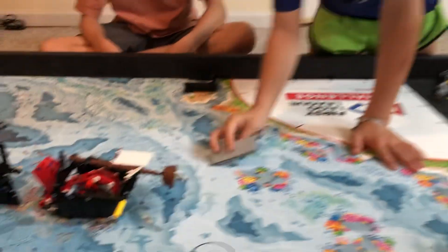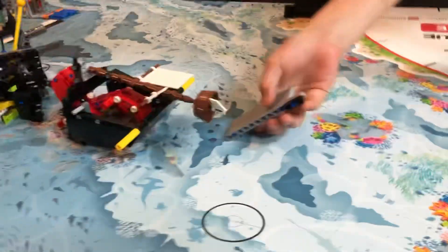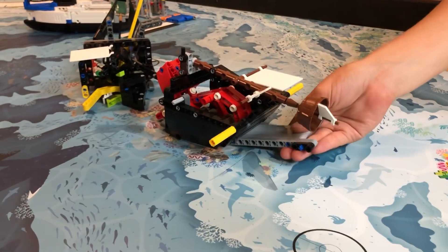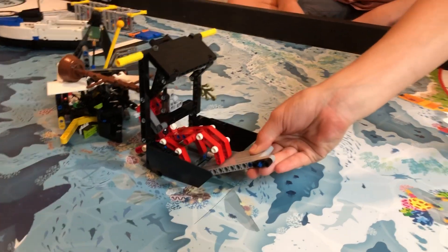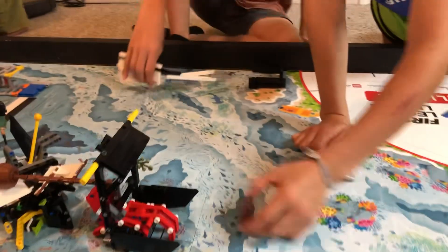In our first idea, we used a ramp that would slide underneath the ship, pop up, catching the Kraken's arms, and then pop down, popping out the chest. And then that's points.